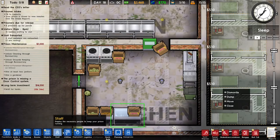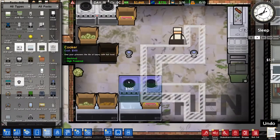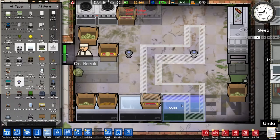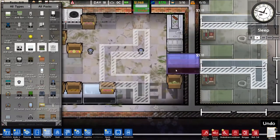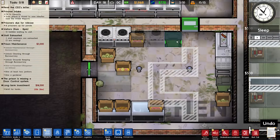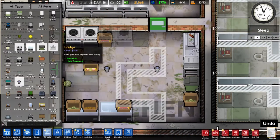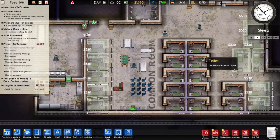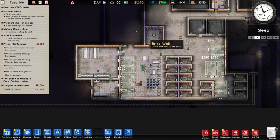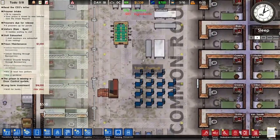So we need another cooker, and I think two more fridges. I want to move the bin here so we can also get one more sink. Let's just wait until this is all done, and then I might pimp out the yard later. It's good enough for now, I guess.